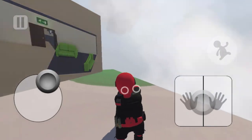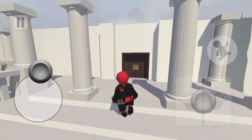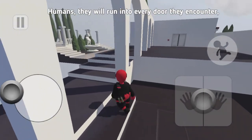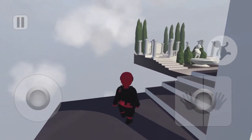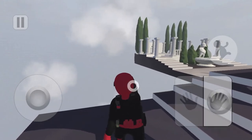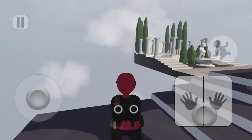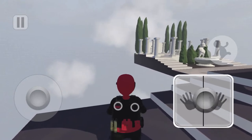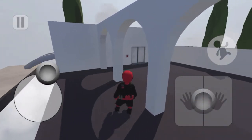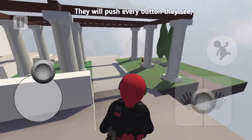That looks simple enough — forget this, let's get going. Humans will run into every door they encounter — that looks about true. Here's how to use your hands: you just move this thing, put it in the middle and it does both. You just tap anywhere quickly to let go and drop your hands. Push every button you see — push buttons, got it.